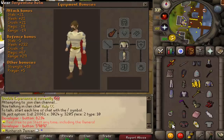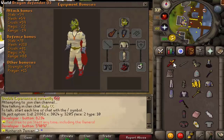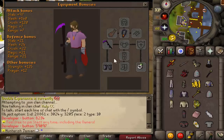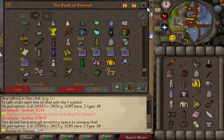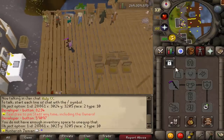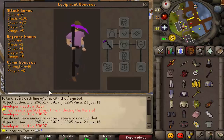So this is the armor. Let's get the max strength bonus. Let me show you the stats on this thing. So you have 100 slash, 80 crush — really it's slash that's the only thing you need to matter about. The 100 slash and the 96 strength.